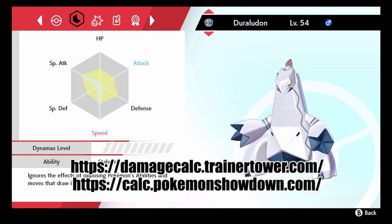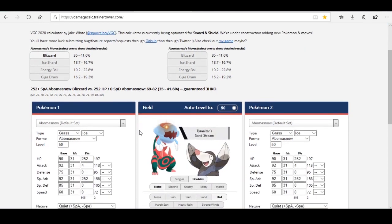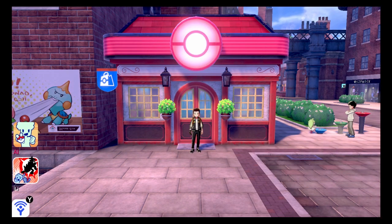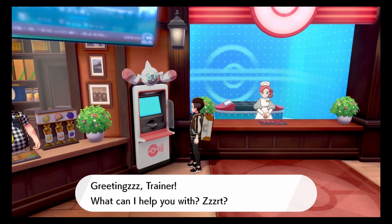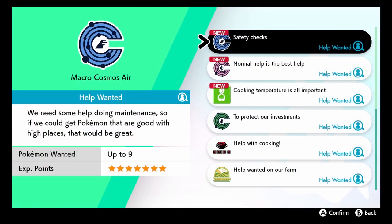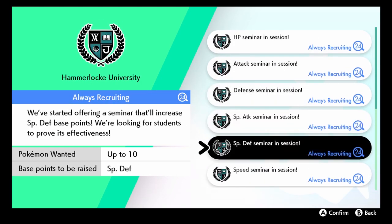If you want to know how these EVs will affect your Pokémon in battle before committing to the investment, check out these web pages — the links will be in the description down below. Here you can test different EV combinations and simulate the damage between you and an enemy so you don't make mistakes in the real game. Now, how do we increase the EVs of a Pokémon? Through Poké Jobs. Go to any Poké Center and talk to the Rotom PC, and if you already beat the game, these 6 Poké Jobs will be available.